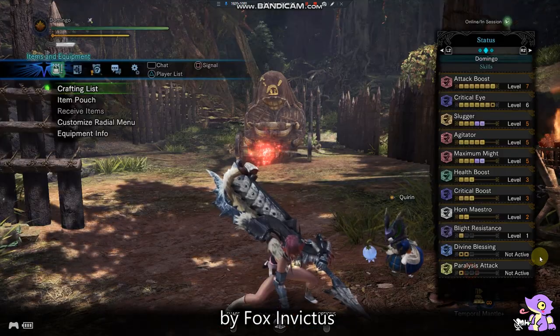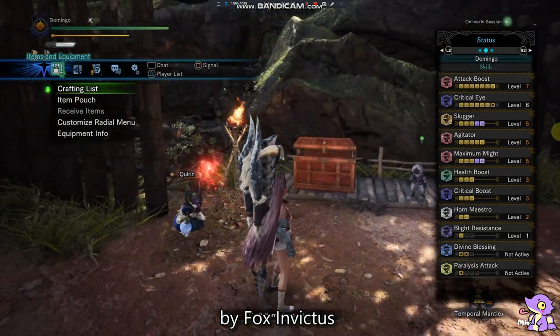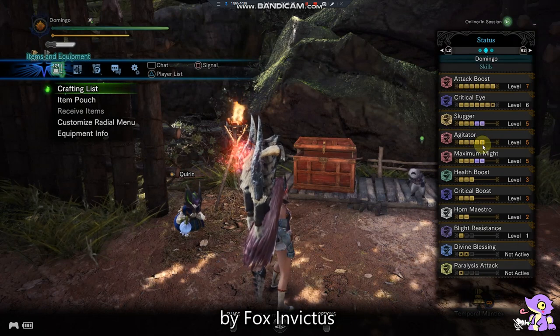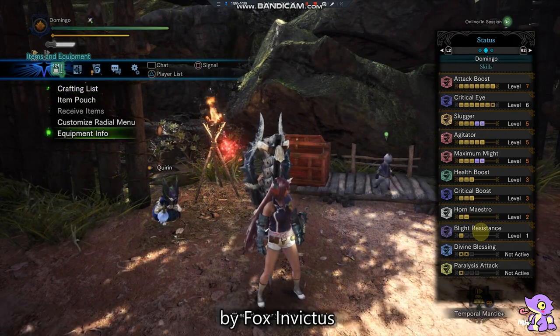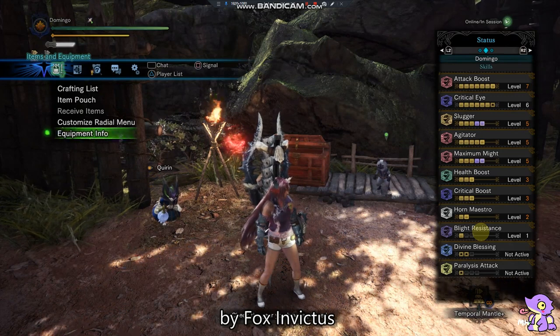Now we go to the training area and I'll show you the set skills. Attack Boost 7, Critical Eye 7 — on the mantle I have 1 Critical Eye — Slugger 5, Agitator 5, Maximum Might 5, Critical Boost, Tone Maestro. On the Rock Steady mantle I have Divine Blessing, and on the Temporal mantle I have Paralysis as tech.